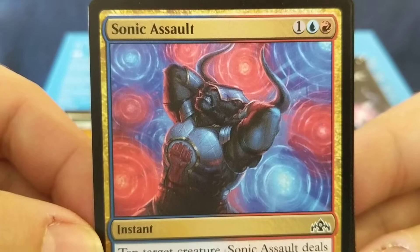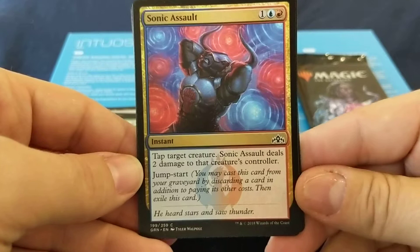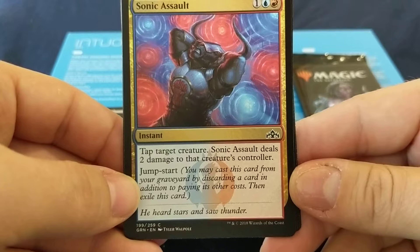Sonic Assault — like what's been going on at the embassies in Cuba and Russia and China. Sorry to get a little political there. Three mana for an instant. Tap target creature. Sonic Assault deals two damage to that creature's controller. Jumpstart — another new keyword I've never heard of. You may cast this card from your graveyard by discarding a card in addition to paying its other costs, then exile this card.